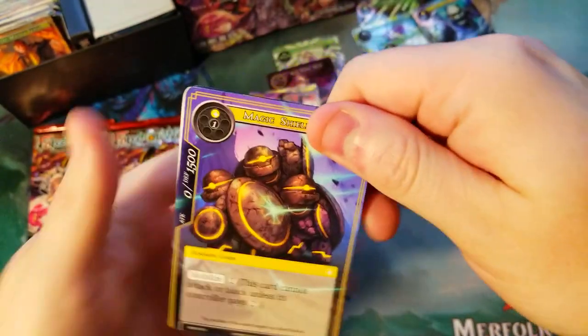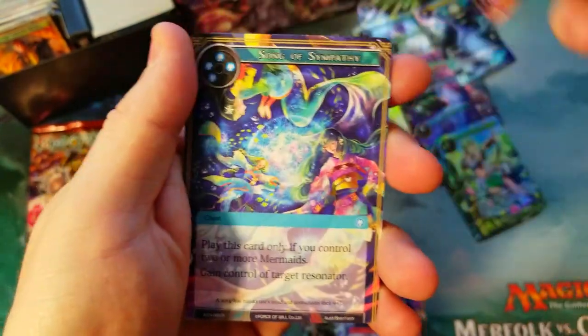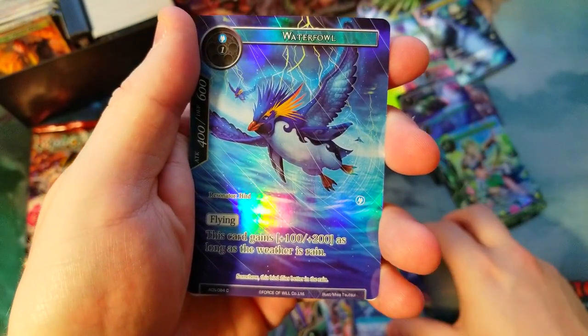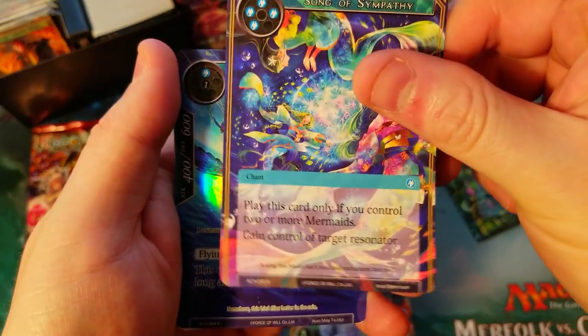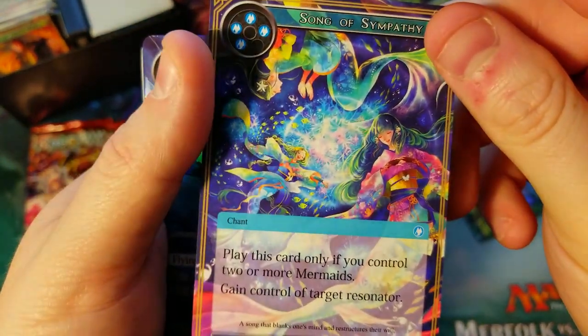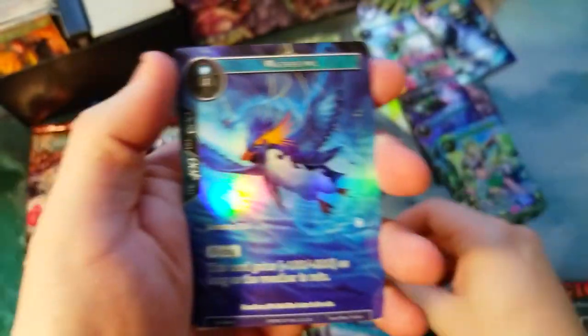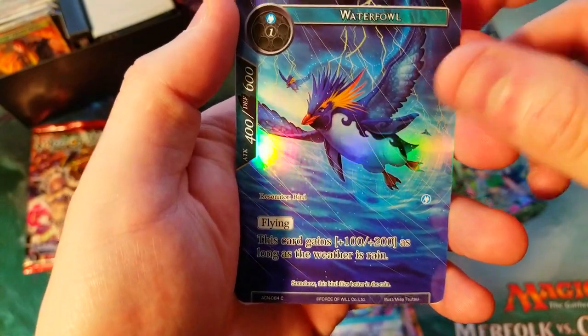Hands are sweaty, knees weak, arms are heavy — pulling these cards sweating — mom's spaghetti. Song of Sympathy — oh, that was our rare — oops. Some cool little ladies flying around, mermaids — yeah, I think they are actually. And a Penguin full art, just a common.